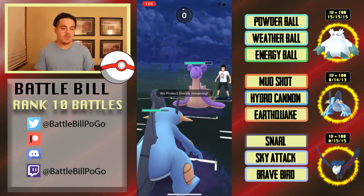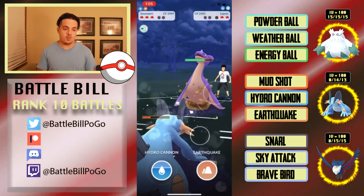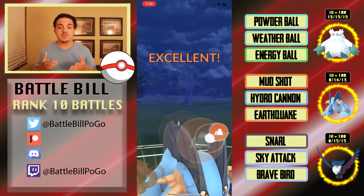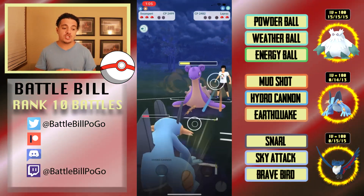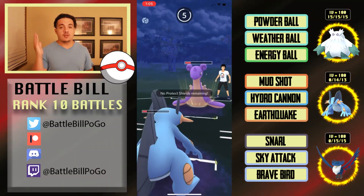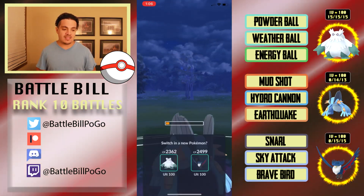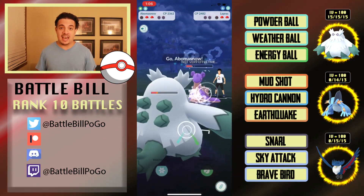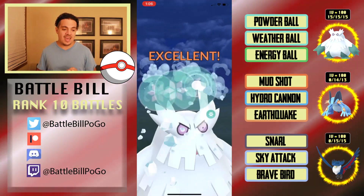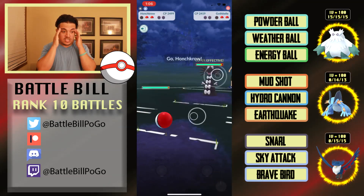They bring Lapras back in and go for Ice Beam. I should get to an Earthquake before they get to a Surf — the Earthquake will get Lapras into the red but not take it out. Unfortunately I wasn't able to save any shields for Honchkrow. We're in a no-shield situation. I end up bringing Abomasnow because Honchkrow does not want to see Ice Shards, hoping a Weather Ball can help — but it does even less damage than expected.